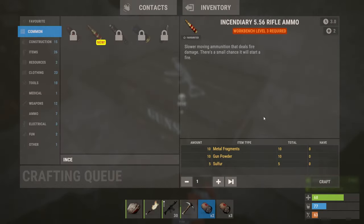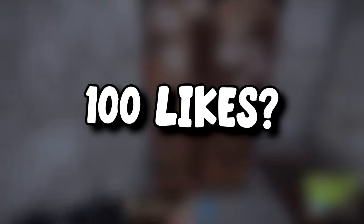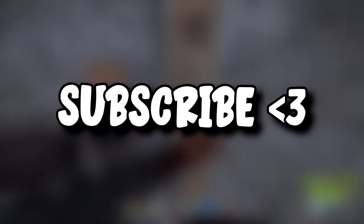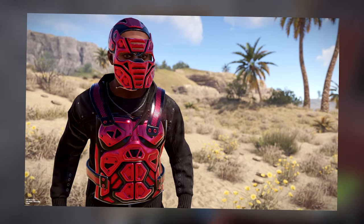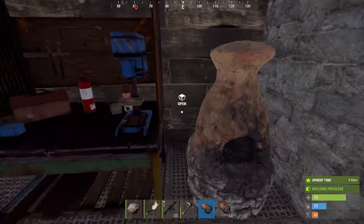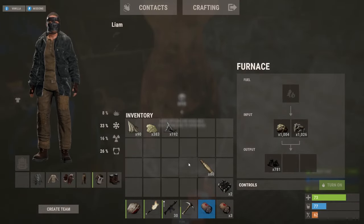If you guys want more Rust videos in the future make sure that you've liked the video — let's aim for 100 likes. Also make sure to subscribe for future Rust videos. In this video we are going to give away a Rust skin which is a Redemption Face Mask. If you want to win this skin make sure that you've liked, subscribed and commented something below. And if you're a channel member you also have a higher chance of winning.